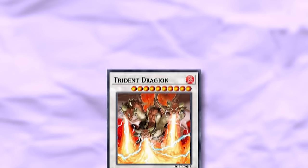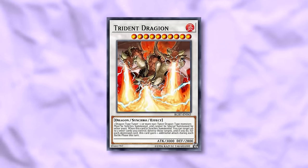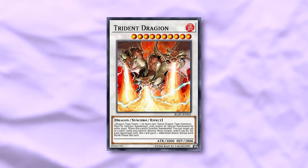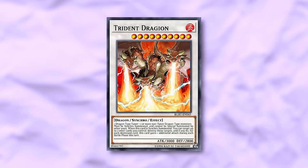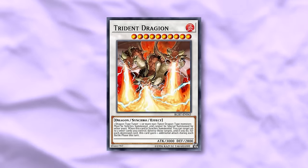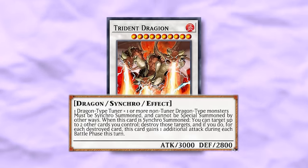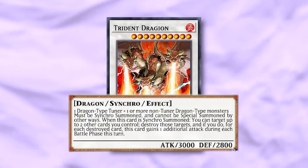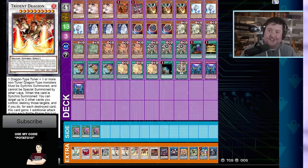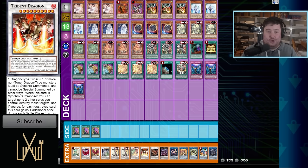Trident Dragon is a card you'll be using in this deck. It's not part of the theme technically, but it's very clear this deck was designed around the retrain of Trident Dragon — also a level ten fire dragon with 3000 attack. It requires a dragon type tuner and a non-tuner dragon type monster, must be synchro summoned. When synchro summoned, target two cards you control, destroy those targets, and for each destroyed card gain an additional attack. So if you pop your field spell with Trident Dragon you double its attack, and now it can attack two or three times as a 6000 attack monster.